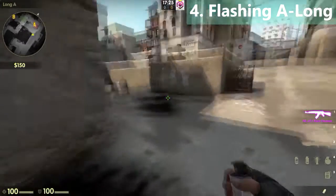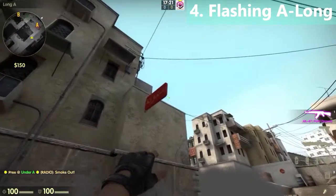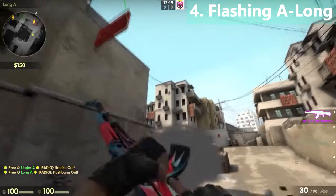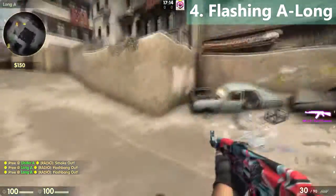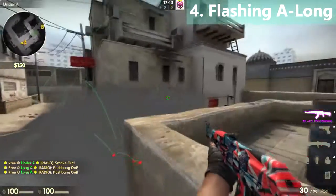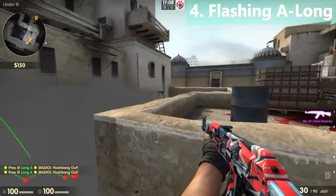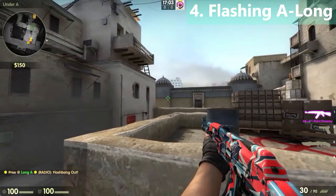While going to A, if this spot is smoked, throw a flashbang over this wall and do a backward double-click flashbang like this. You can then easily cross the crossing area because this flashbang will flash anyone watching the crossing from CT, and the other one will flash anyone coming from short.